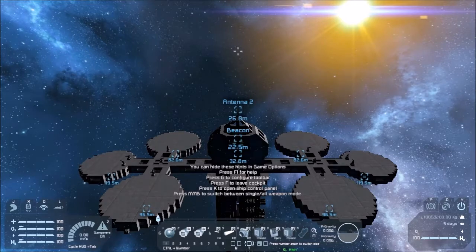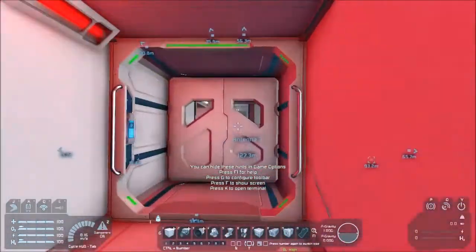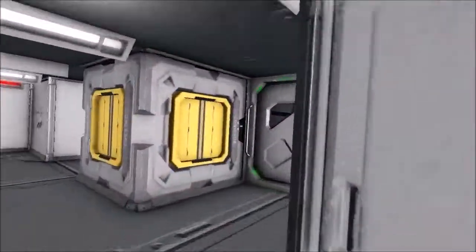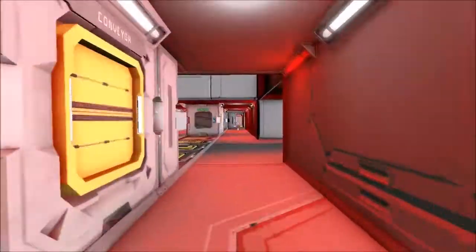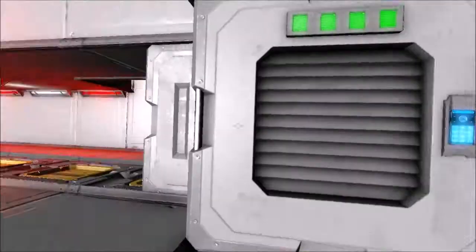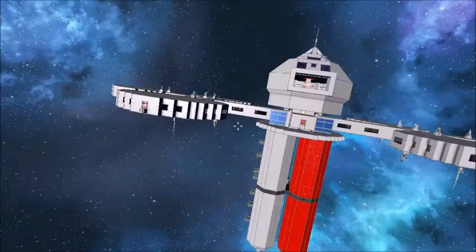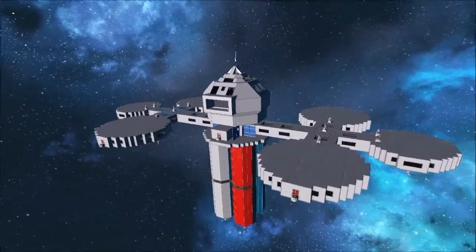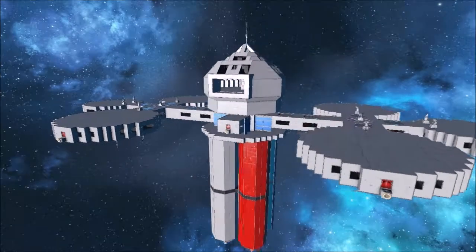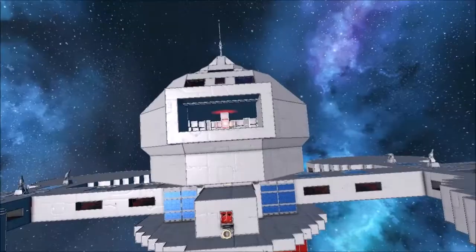There's your entire station. Hitting button five activates the emergency lights. There are emergency lights everywhere — it's really to declare red alert. Why red alert? Did you not recognize the station? Star Trek, anybody? This is the... it was hard to find the name, but I believe it's called the Buckingham — the Buckingham class space station.